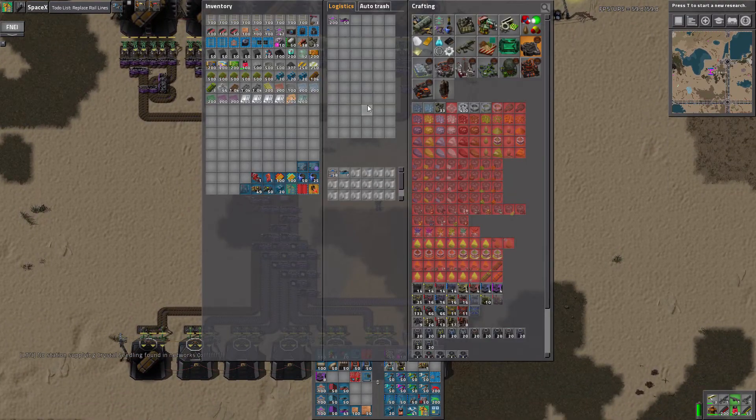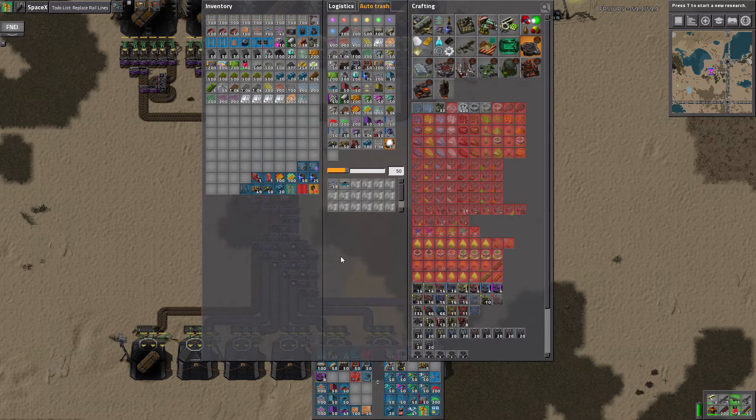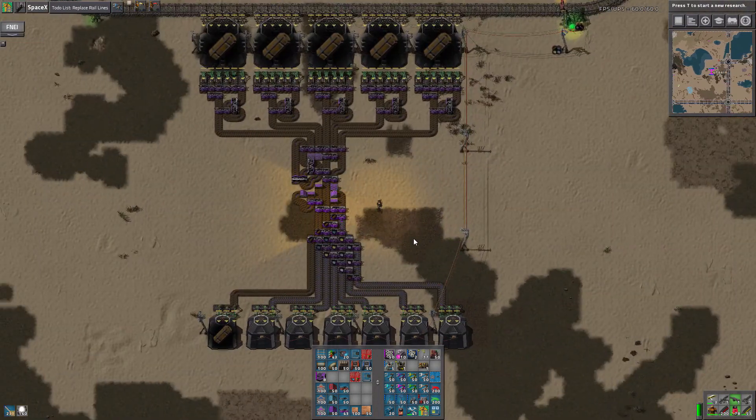Let me actually... do I have lights? I don't have lights requested. Let me get lights requested. Can I craft some lights? I can. Let's craft some lights. It's wasteful, but, you know, whatever.